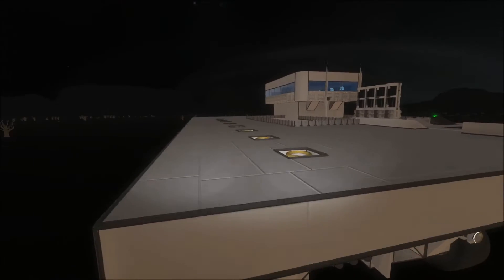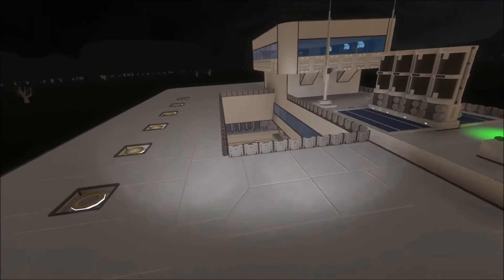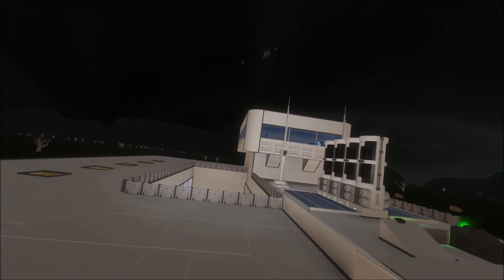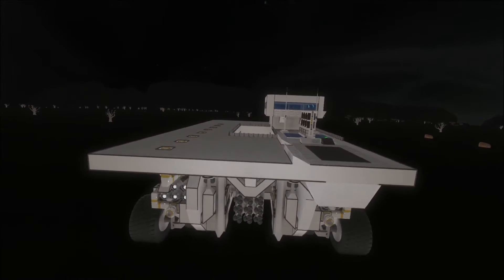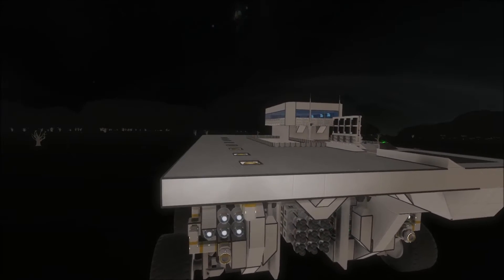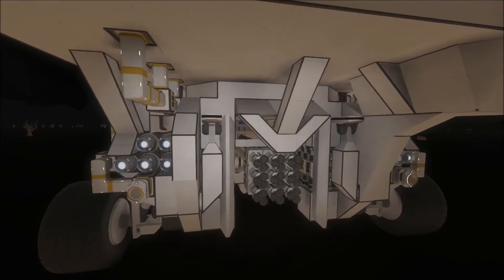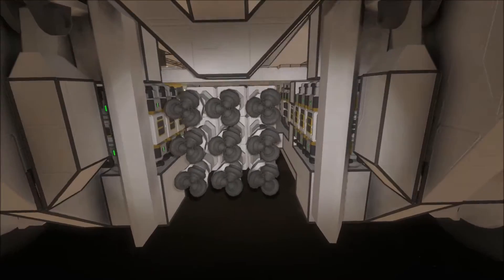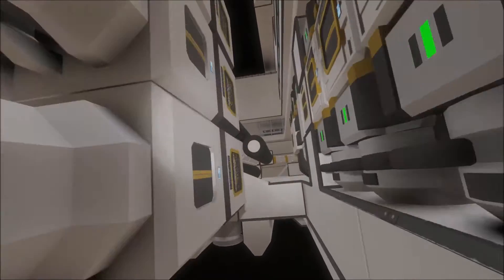It's sort of like a landing carrier aircraft thing - you've got a runway over here and the bridge offset to one side. That's basically the main inspiration from the top deck, but down below is where the magic happens. You've probably already seen this monstrosity - it's one big giant drilling arm.